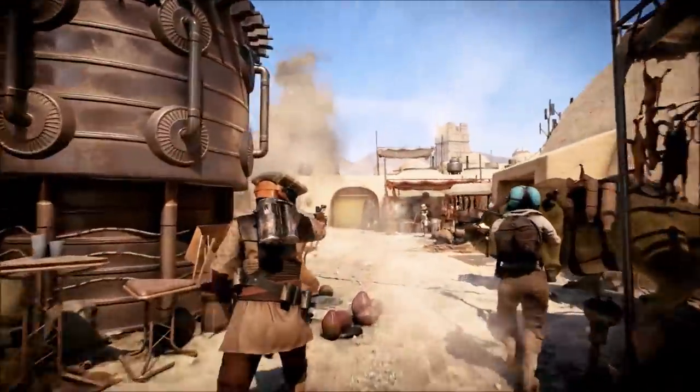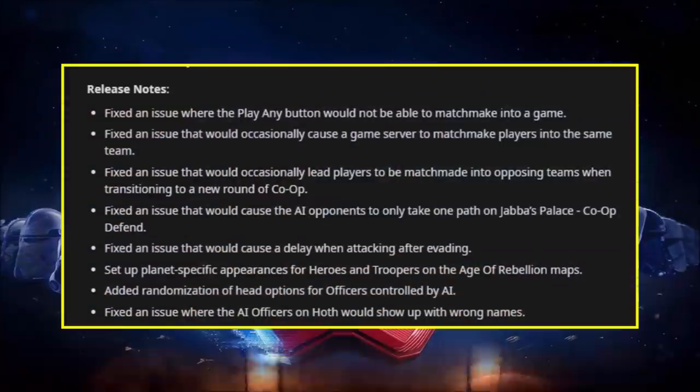This is a pretty hefty list of fixes for a mid-month patch. Going right down from top to bottom: first, there was an issue where the Play Any button in co-op would not be able to matchmake you into a game, and this has now been fixed. There was also an issue that would occasionally cause a game server to matchmake players into the same team — this happened a lot in Galactic Assault, specifically on the Naboo map. There was another matchmaking issue in co-op mode where when you would transition to a new round, you could be put onto opposing teams, and this has been fixed too.